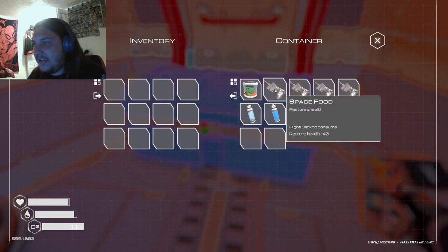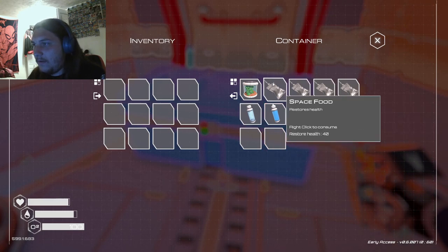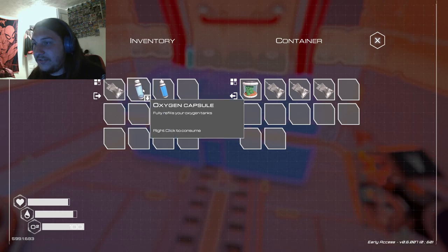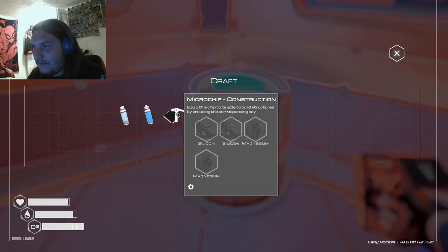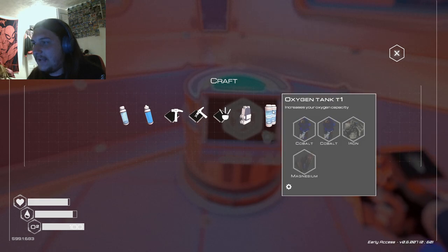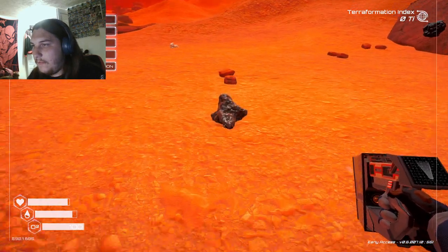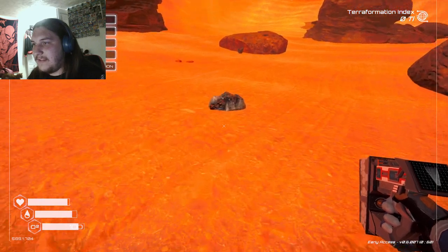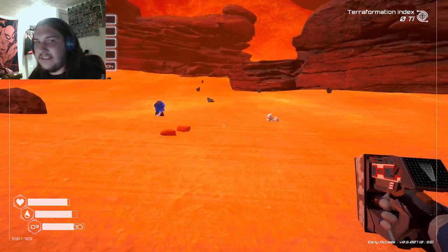Open the storage crate. I got a seed, I got space food, I got an oxygen capsule and water. I'm going to take these. I'm only gonna use this just in case. I'm going to craft a backpack and an oxygen tank. I need iron and cobalt — iron, cobalt, and magnesium. Let me put my Subnautica playing skills to the test.